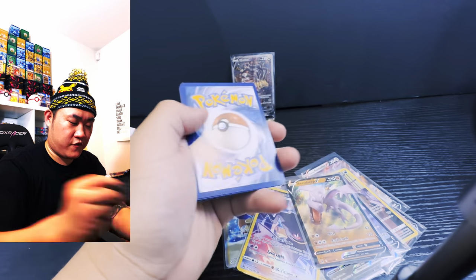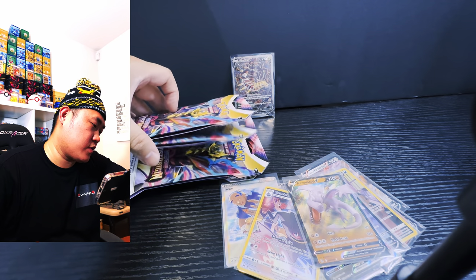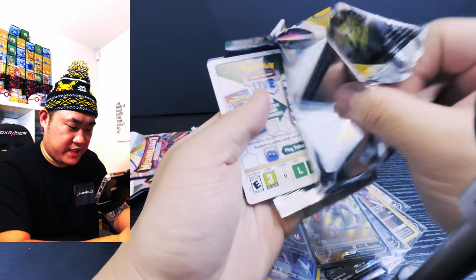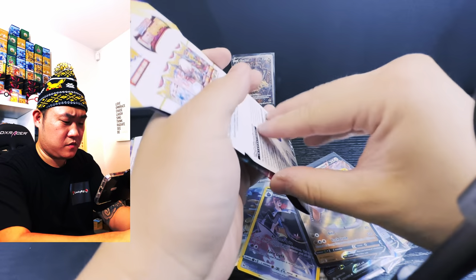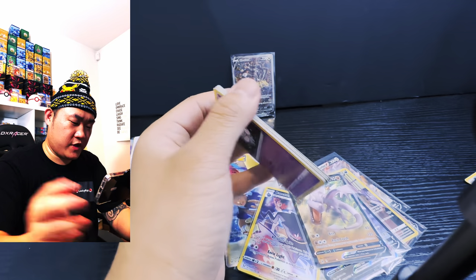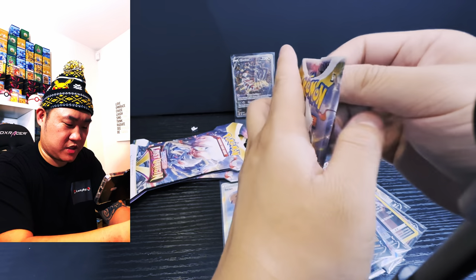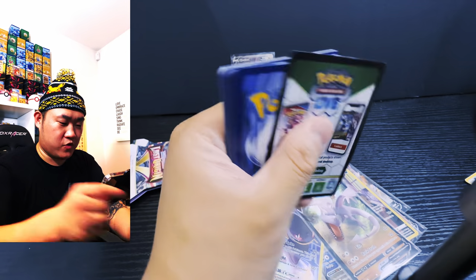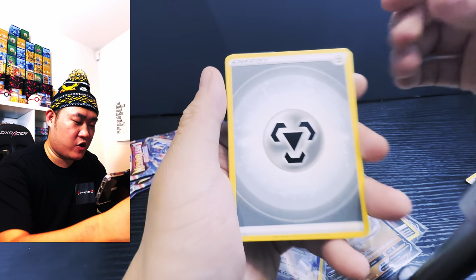White code — reverse holo Comfey. We have five more packs guys — can we get that Pikachu secret artwork? Code for the win — Radiant Steelix, moving on. White code — just Machoke. Black hole code for the win — one, two, three, four. We only have two more packs left and all the black codes right now, we just need to see them through.